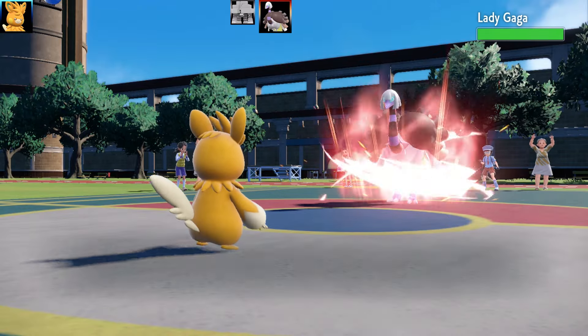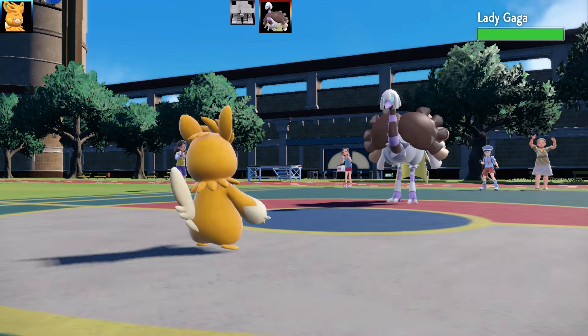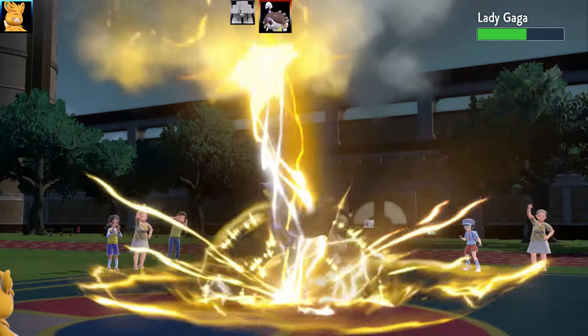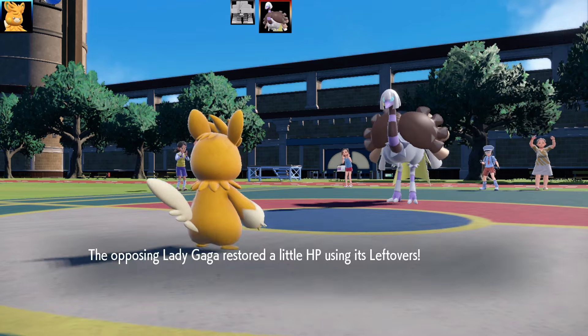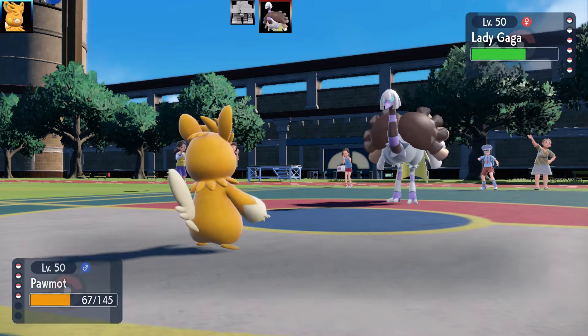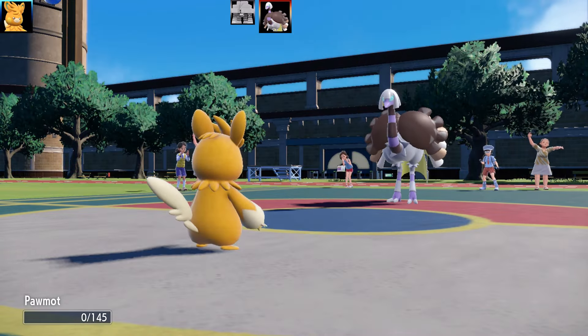Espeon is going to get another Speed Boost and they go for Calm Mind. Suddenly Stored Power is going to be like 2, 4, 6 stat boosts - it's going to be 100 base power, so it's crazy strong right now. I did manage to get a Thunder off and it did a pretty good amount of damage. I'd say on their EV spread they've got Leftovers, probably Max HP and Max Defense - that's the meta set to run so it can take physical hits and heal off.